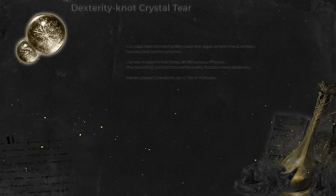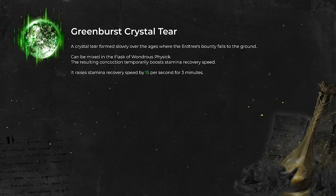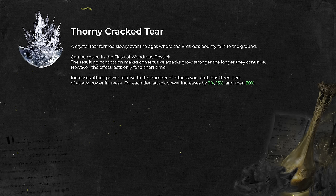For the Flask of Wondrous Physick, use Dexterity-knot Crystal Tear to raise your Dexterity by plus 10 for 3 minutes. Alongside, use Greenspill Crystal Tear to improve your stamina recovery speed for 3 minutes. Replace Dexterity-knot Crystal Tear with the Spiked Cracked Tear as soon as you obtain it from the Consecrated Snowfield — it behaves exactly like Millicent's Prosthesis and Rotten Winged Sword Insignia.